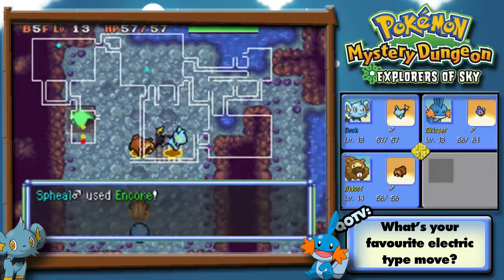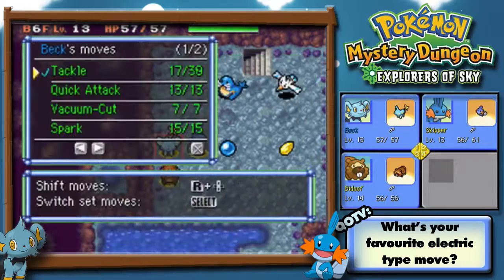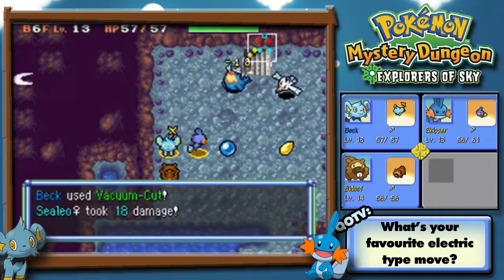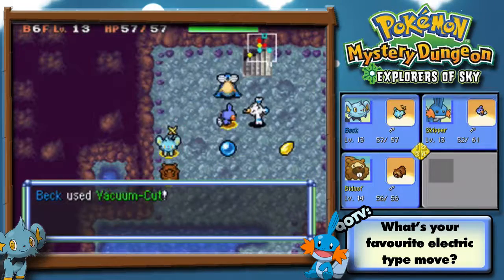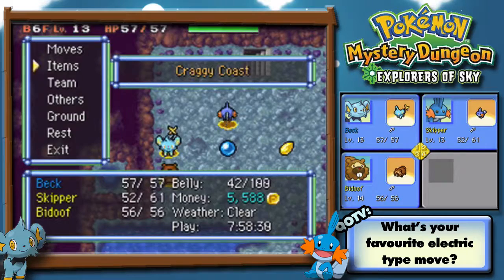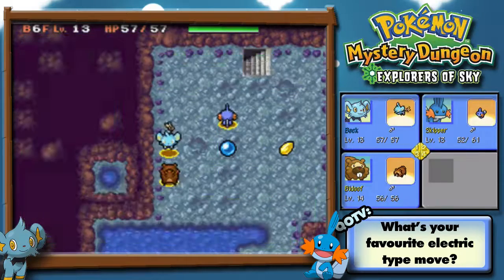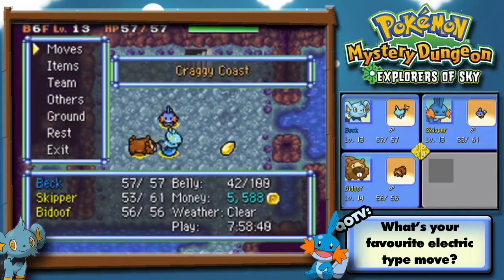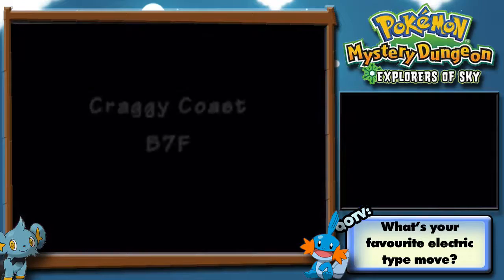I'm going to heal you up before we go any further. Go the stairs! Stop fighting, Skipper! This is not good. Is that a Sealeo or a Walrein? Let's try Vacuum Cut. Now we're going to put Spark back on. The stairs are right here anyway — that's good. Oh, I forgot what time I started recording.